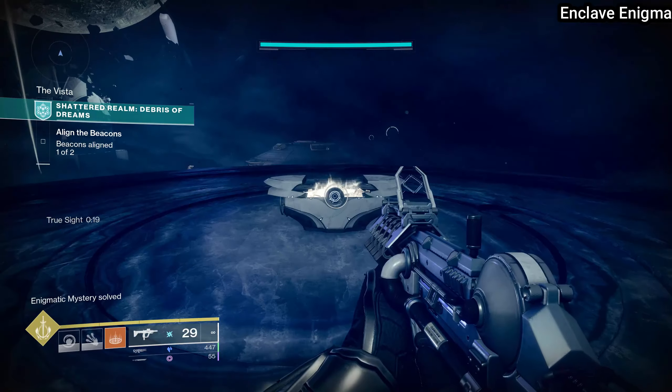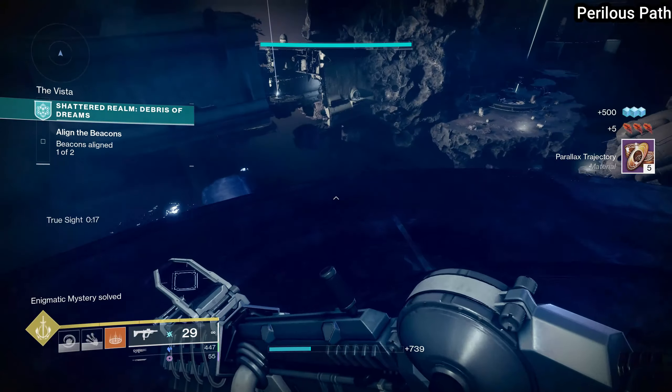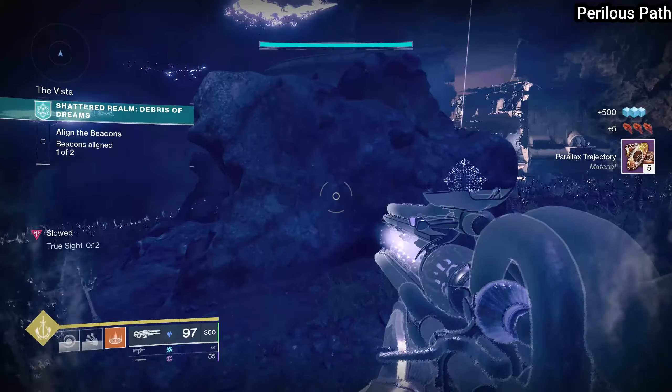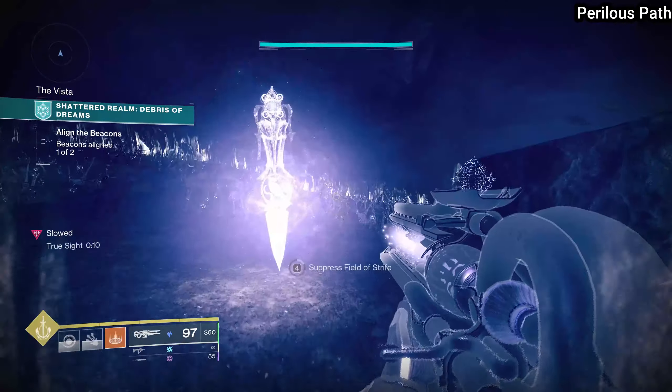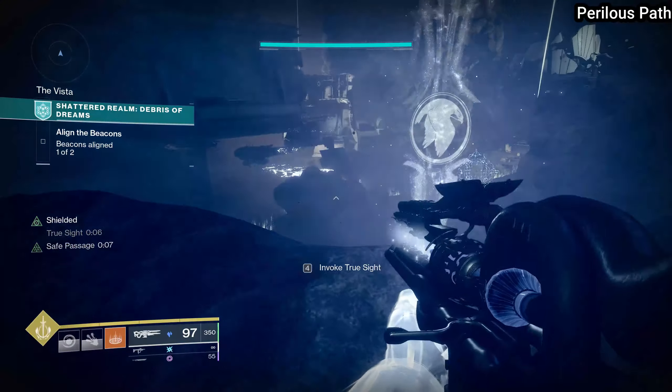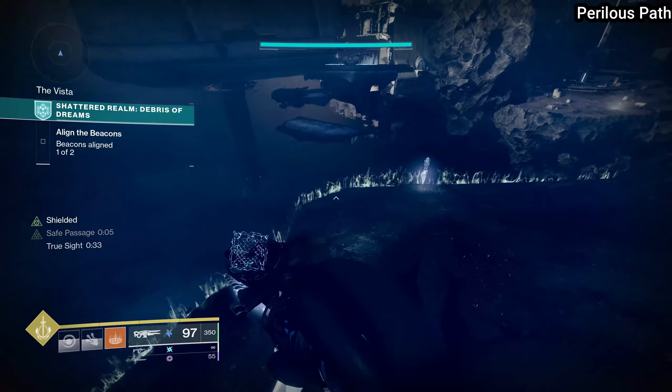Once you've claimed this chest, drop off to the side of this little island and you will see another True Sight totem to the right of the totems you just used. At this point there's going to be another set of floating ascendant platforms where you can get the Perilous Path chest.